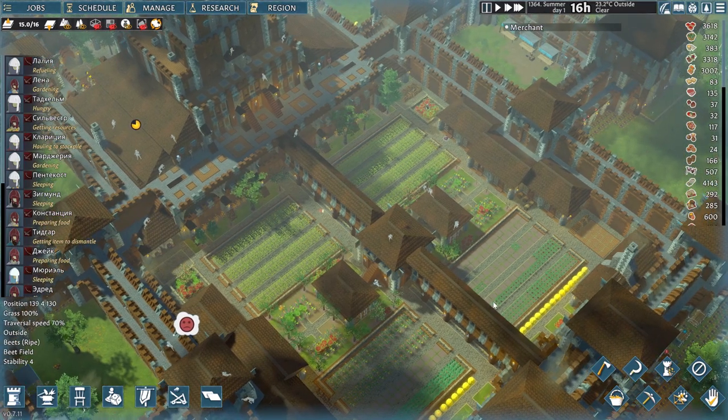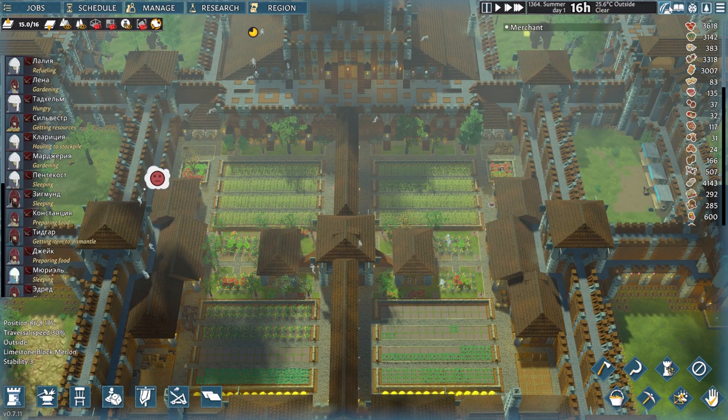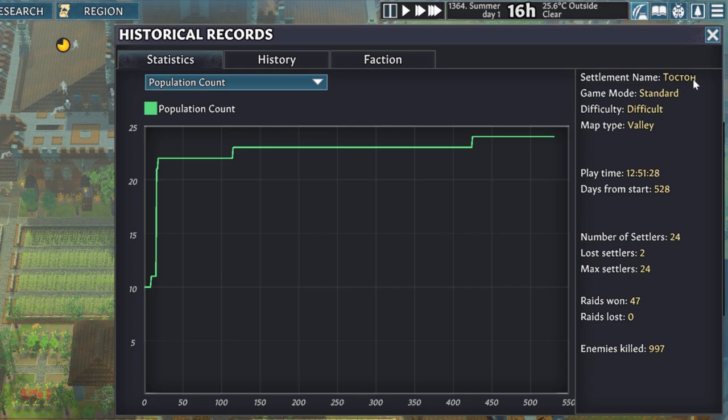Now let's look at some of the stats. This was played in the standard game mode on difficult difficulty — not the best word choices there, devs. The map type is valley, and the total playtime this overview included is just shy of 13 hours, which is nuts. So little time and so much built in just over 500 in-game days — longer than 10 years. There were some casualties, but the highest number of settlers is 24, and almost a thousand raiders were killed in 47 raids so far.